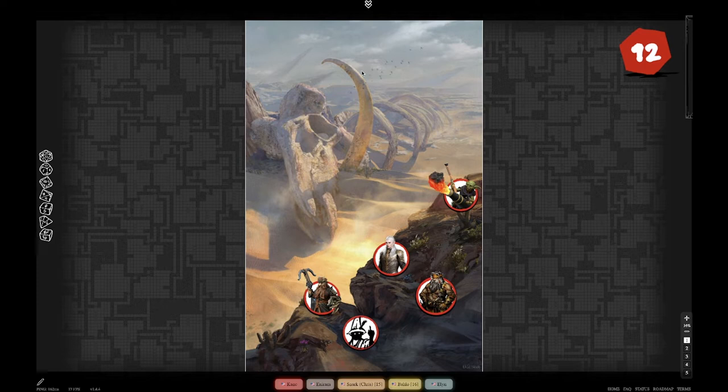Are we in the jungles of Cath, or are we in the deserts of Cath? The Southern Colossus is right on the edge. If you look to your back, you'll see the jungles stretching out. If you look in front of you, you'll see the desert stretching out. Currently you're kind of leaving the jungle and heading into the desert a little bit.